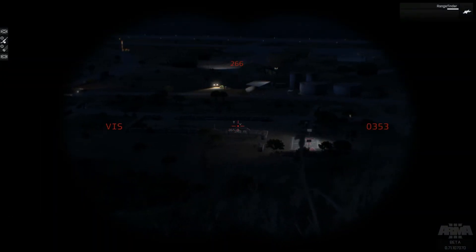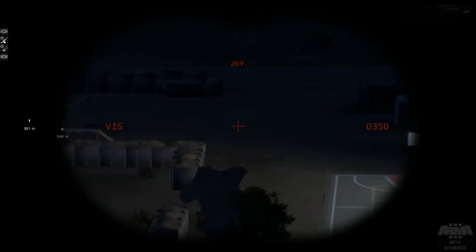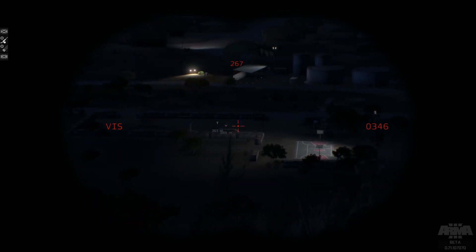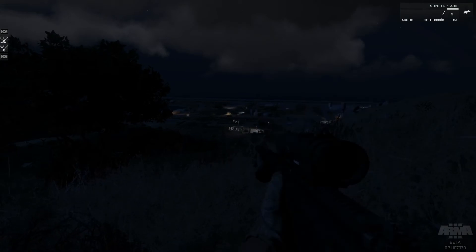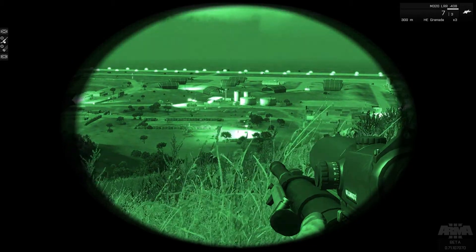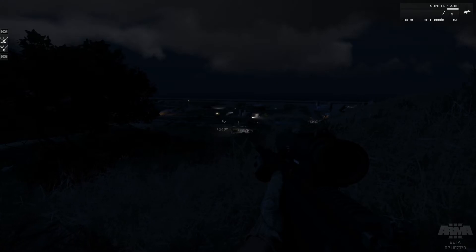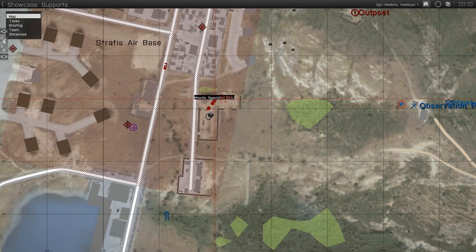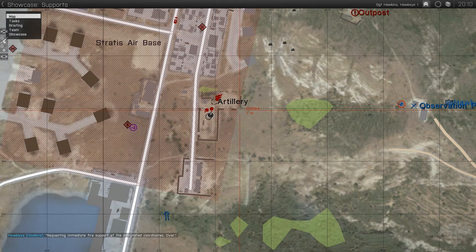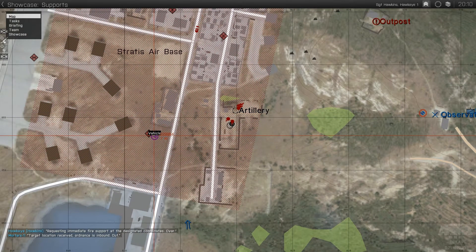I'm just getting a range. The first job is basically to take out these two mobile AA defence guys. You can see what they're carrying on their back. There's two of those guys down there, and to complete the first part of the mission we've got to take those out, because then we can call in the heli support. If you call in the heli support without taking them out, there's a very high chance they're going to shoot them down. I've called some artillery onto that point where the troops are gathering.